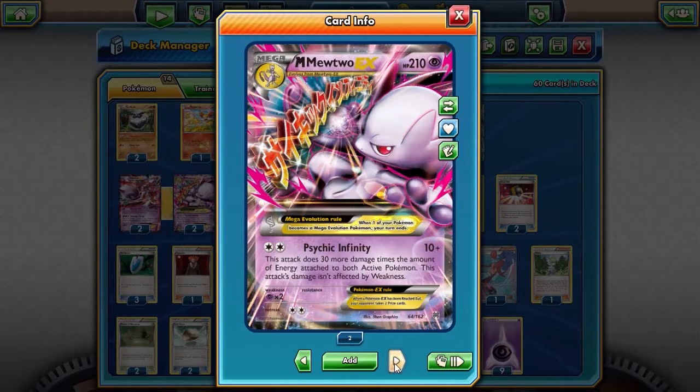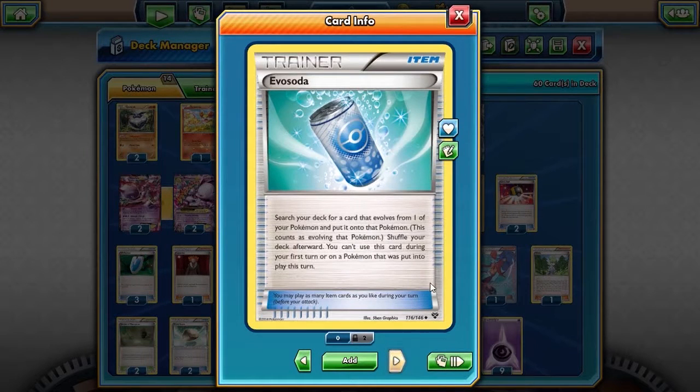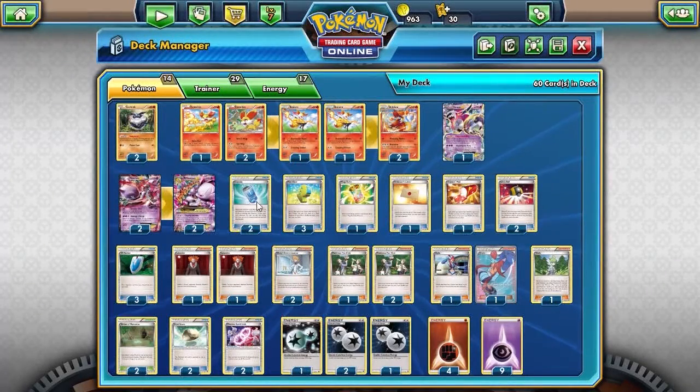So obviously you can tell that in this deck evolution is going to be important, finding energy or putting energy on is important, and getting the right trainers at the right time is key. But as I said, evolution is first and foremost, which is why I'm running Evo Soda in this deck. And beyond that I've got Maxi Elixir, Mega Turbo currently — I might get rid of that — Professor Sycamore, and Trainer's Mail.